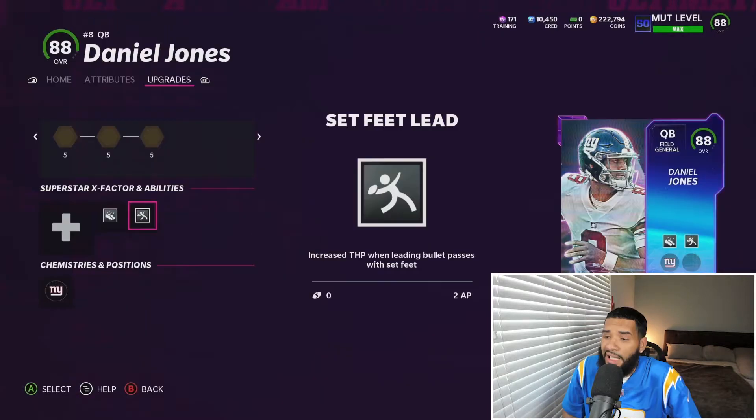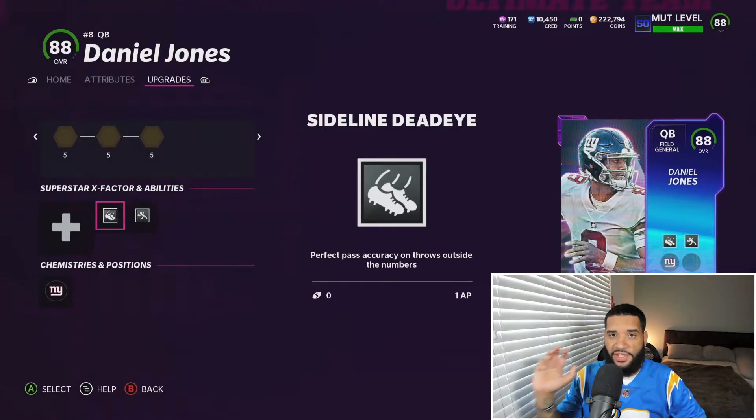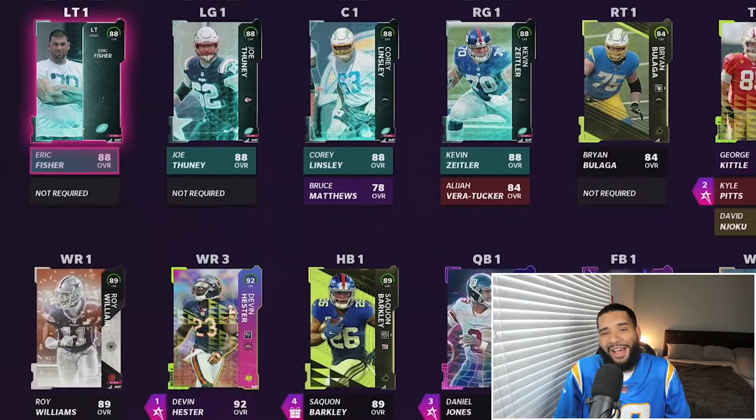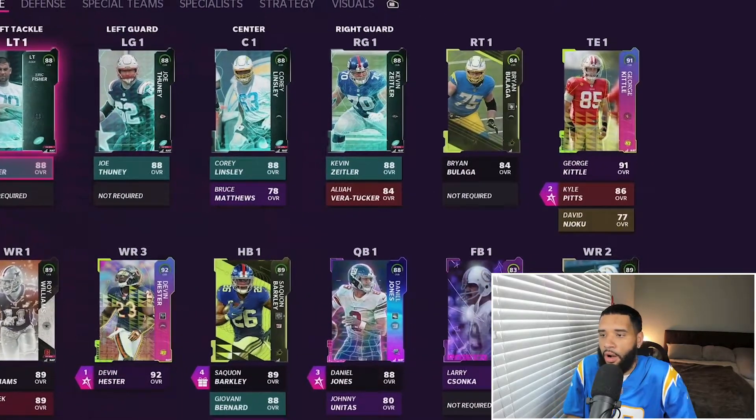At QB we got Daniel Jones. I got him with set feet lead and I put sideline dead eye on him. He had a lot of overthrows to the outside, and I thought sideline dead eye might help — and I'm telling you, it does, it helps a lot. So if you have a problem with overthrows to the outside, Daniel Jones with sideline dead eye helps, bro.